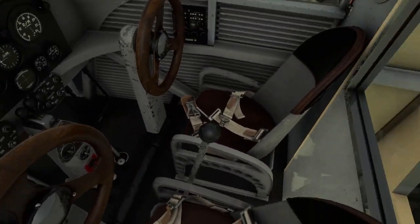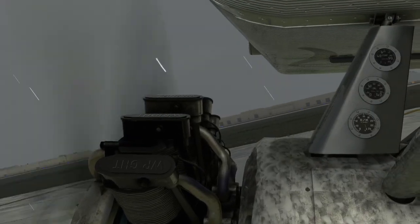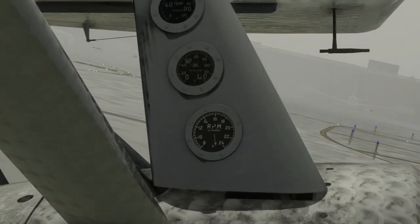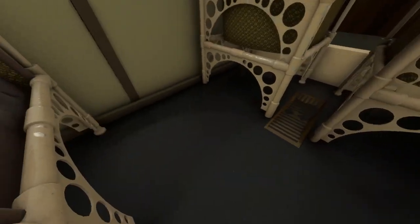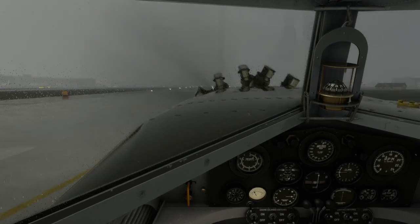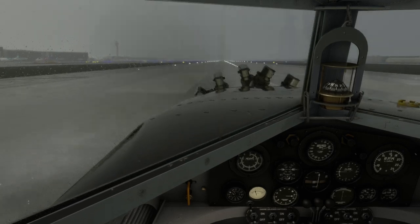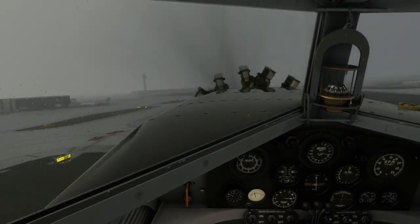Everything looks good. The interior looks very nice and we can see a bit of the cabin back there. As far as the cameras are concerned, we can see that the engine dials are actually on the struts connected to the engine — that's an interesting feature. Same for the right engine. We have three radial engines. These are the same engines, as far as I know, as the ones on the Fokker F7, though I don't think the Fokker F7 sounded like this. That is perplexing.